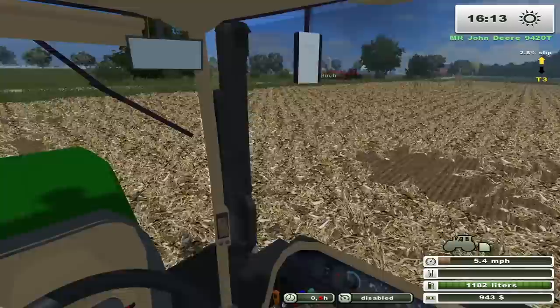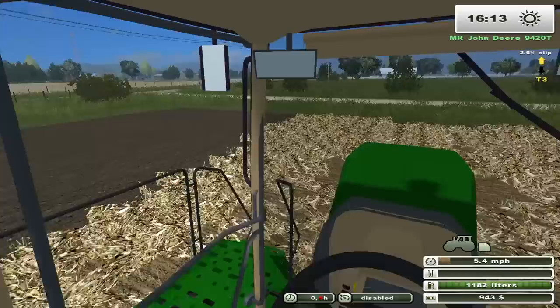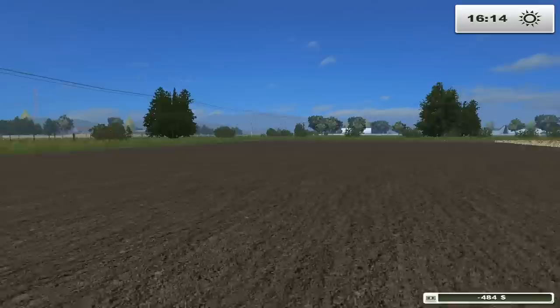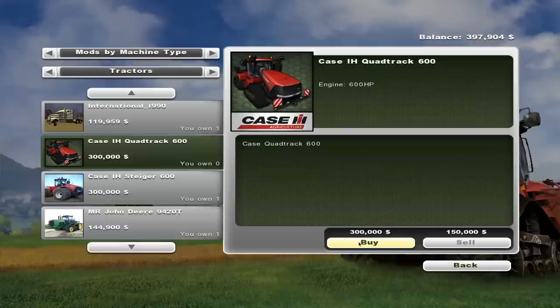Buck forgot seed guys - that is literally like dropping to a knee to propose and forgetting the wedding ring. Okay, we got Jim taking over the 9420T, that's gonna take a while. We'll have him finish up. I'm gonna go get in a different tractor. This is corn on corn - Buck's gonna get planting after us and we're gonna go on the air drill.